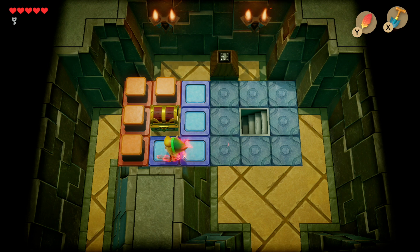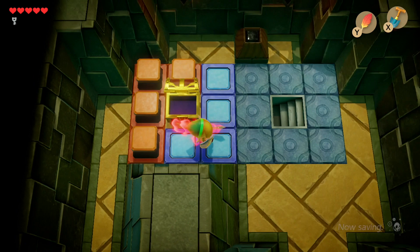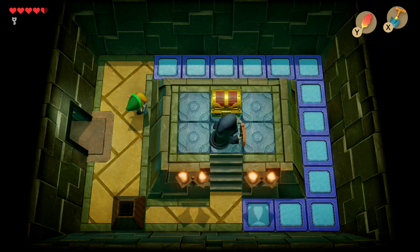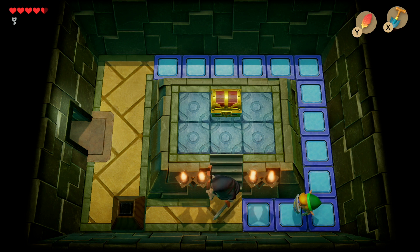Now head back to a room we skipped earlier. Walk around to get access to the treasure chest guarded by the grim reaper-type enemy. Inside you should get the dungeon map.